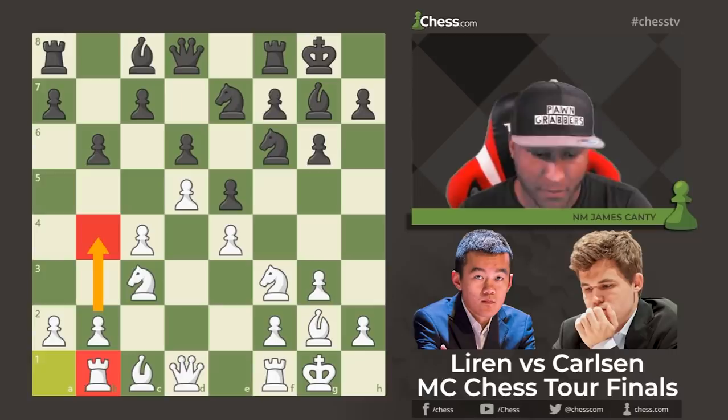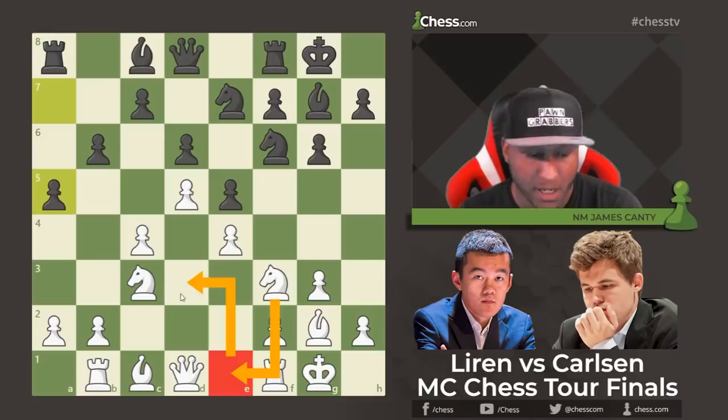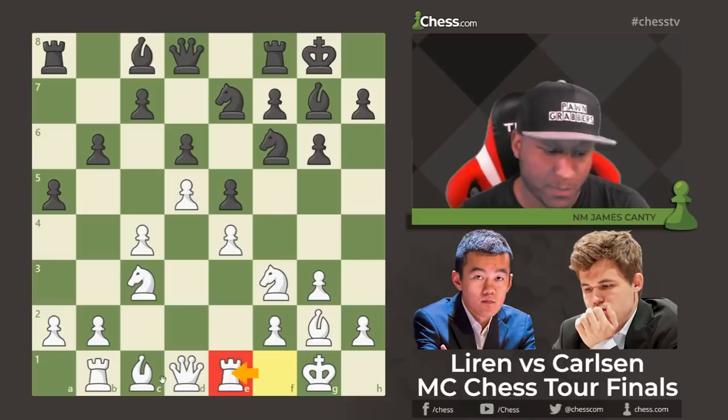After b6, Rook to b1, preparing b4. Magnus plays a5 — you're not going to play b4 anytime soon on the queenside. After a5, Ding plays Rook to e1 — a very interesting move. The usual lines would be Knight e1 followed by Knight d3 and f4, maybe even h3 to stop Bishop g4. But Rook e1 is interesting; being a King's Indian player, he knows f5 is coming and he's preparing for it.